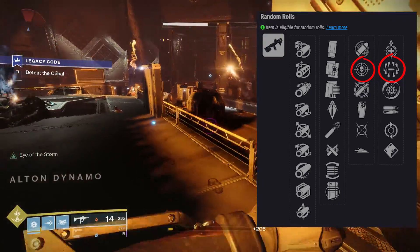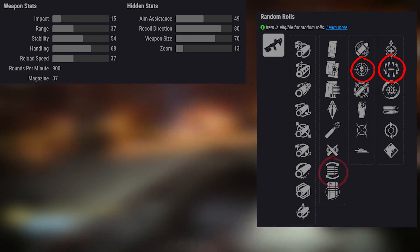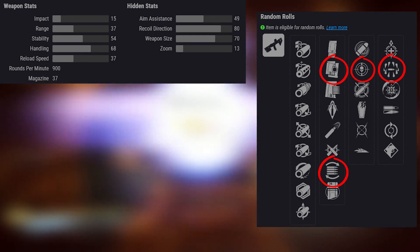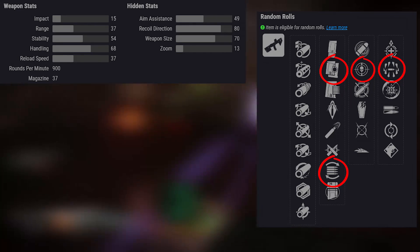I wish the reload speed was a little faster — it's 37 by default. You could of course increase this with either Flared Magwell or even something like Alloy Magazine.